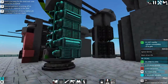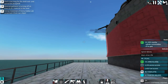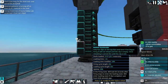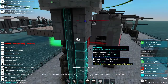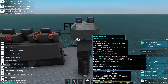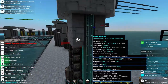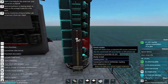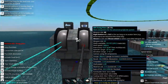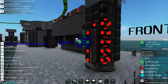Moving over here, this is another weapon system from the Republic of Free States aircraft carrier — these are anti-aircraft guns firing a timed HE shell. I believe they are 40 millimeter. Pretty nasty little things.